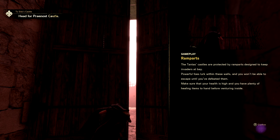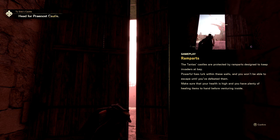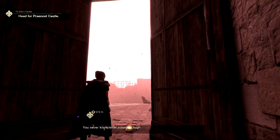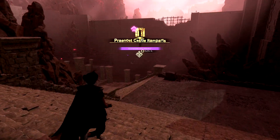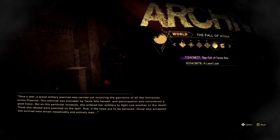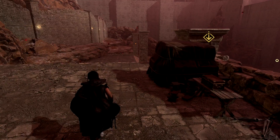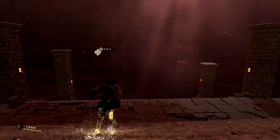Tanta's castles are protected by ramparts designed to keep invaders at bay. Powerful foes lurk within these walls, and you won't be able to escape until you've defeated them. You never know what surprises might be waiting up ahead - be ready for anything. Oh, I'm ready. Looks like the coast is clear. It's like a saving point. Here goes nothing.